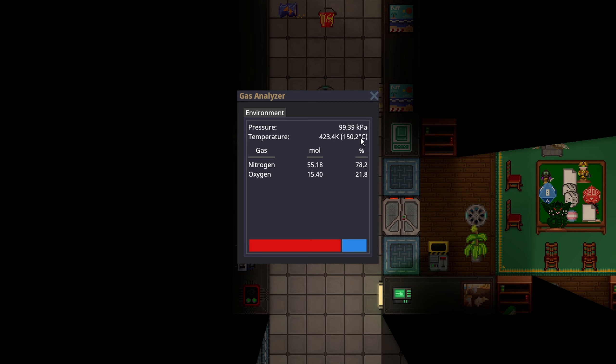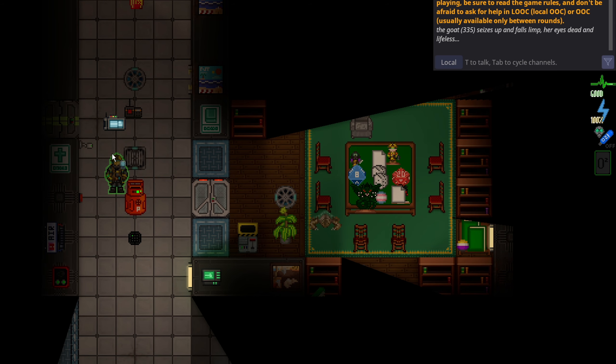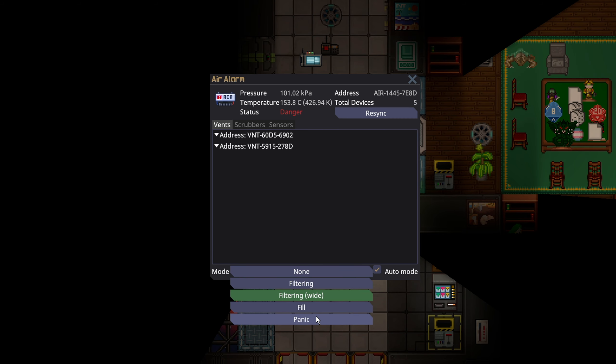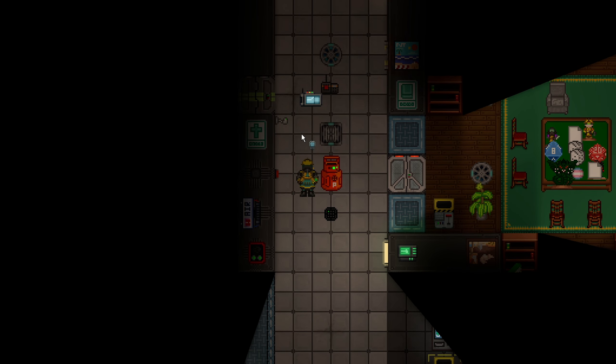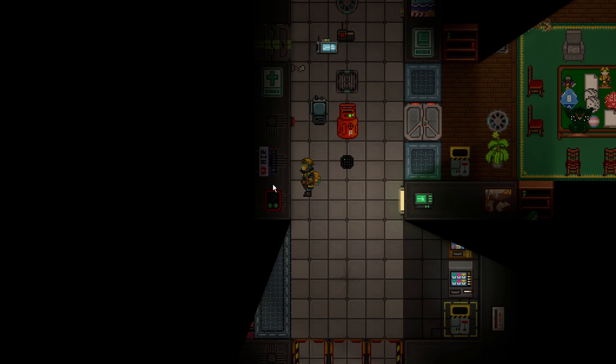Hot temperature is definitely more of a primary concern than cold temperatures — you take quite a lot of damage from hot now. Due to the fact that it's still too hot, if I turn my internals off, you can see I'm actually not able to breathe correctly. So you could open doors to equalize the pressure. If you're just patient with panicking and filtering, you can fully deal with the temperature without too much of an issue.